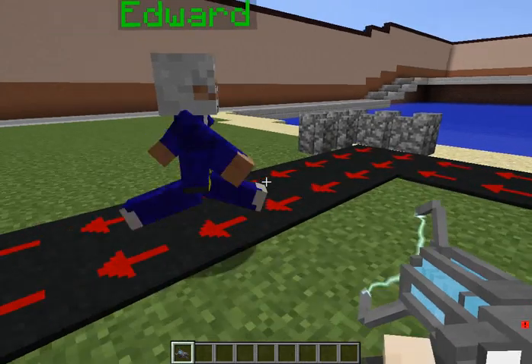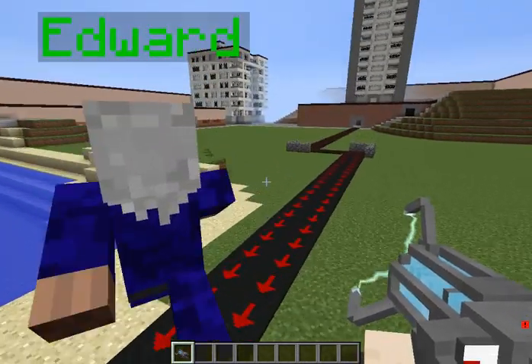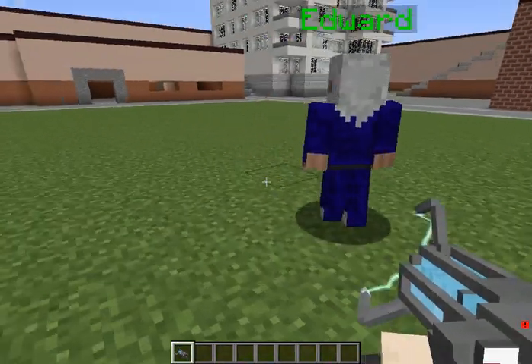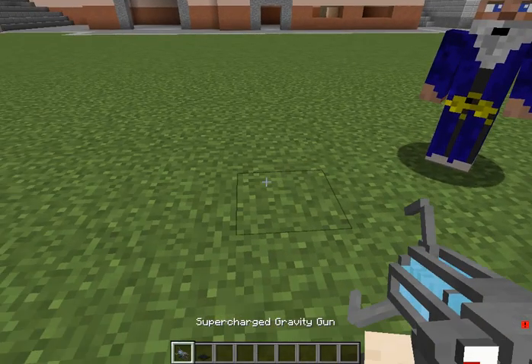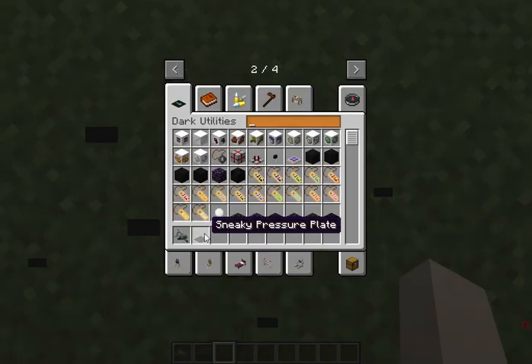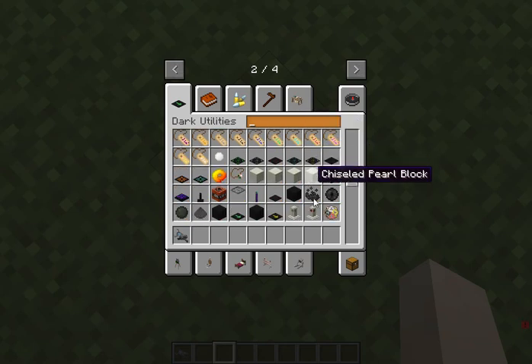I never thought I'd do anything like this in Minecraft. Let's jump down and test it out for real. Whoa, it actually works! We need Edward though — I can't get outside, I'm stuck. Okay, there we go. That works. I can spawn in Edward over here.